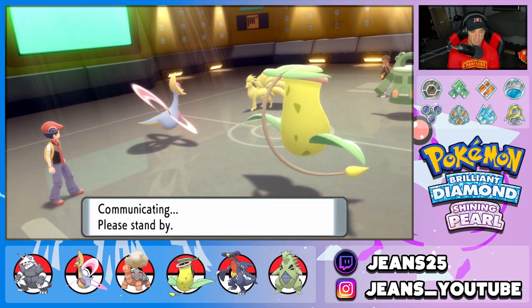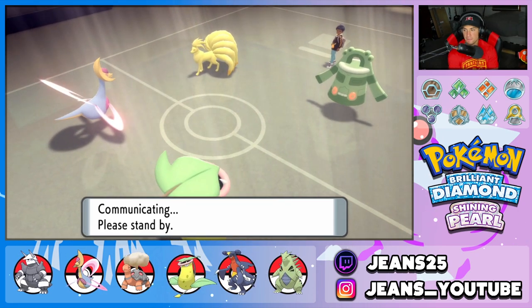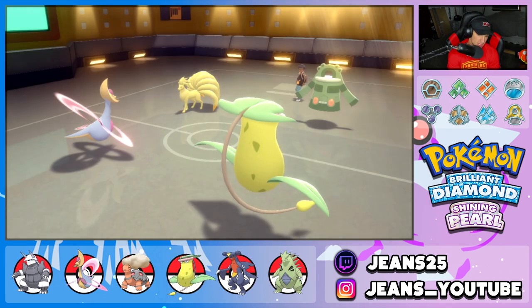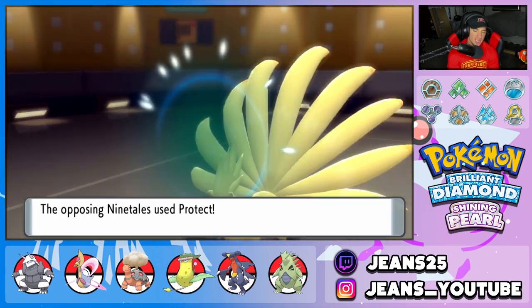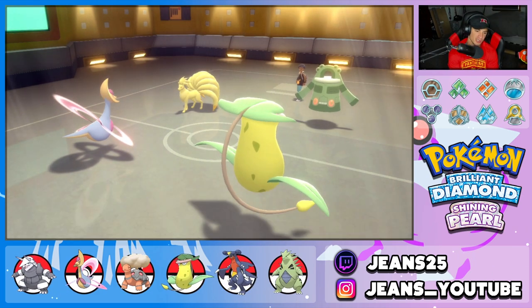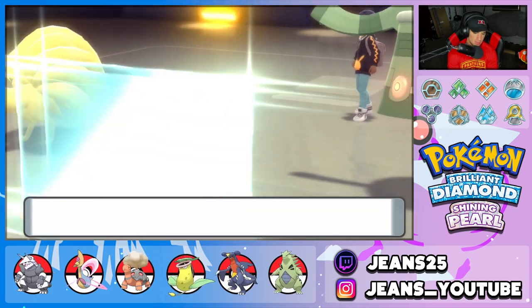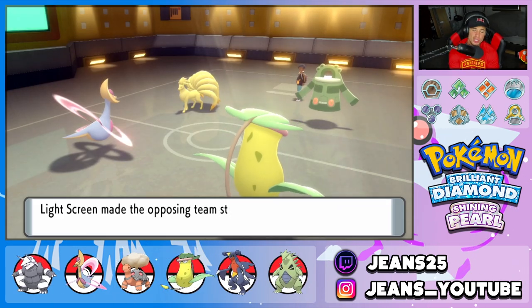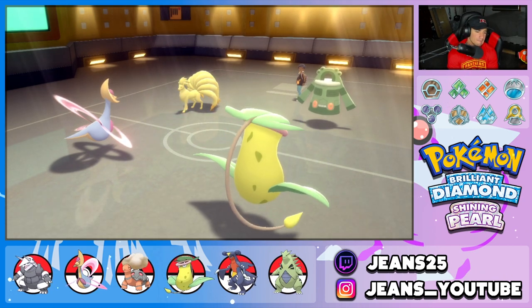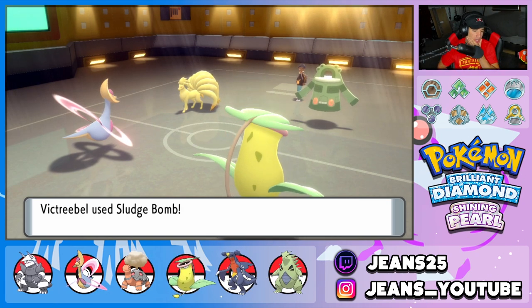He burns Cresselia — she'll just take some slow chip damage but still has the Citrus Berry. I'm going to double down on Ninetales with a Sludge Bomb and Psychic. Bronzong wakes up in one turn — and he protects on my double onto it. That is the worst feeling in the world, when someone protects when you double down into a Pokemon. Hurts the soul.